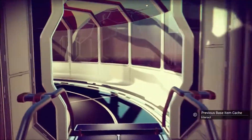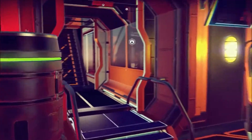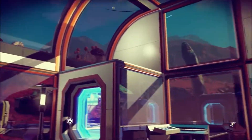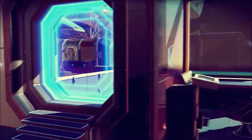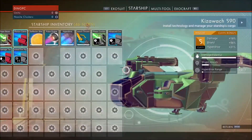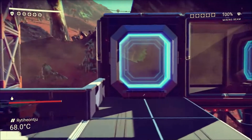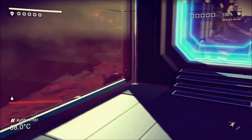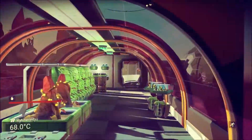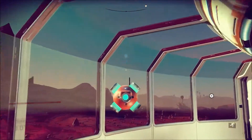Traders at space stations and bases offer access to dozens of new construction modules and technology blueprints to travelers of high standing. Multi-tools and starships now feature a specialization system, allowing players to tailor their equipment to suit roles like Explorer, Fighter, and Trader. Travelers can seek out A, B, C, and the ultra-rare S-Class to maximize efficiency.